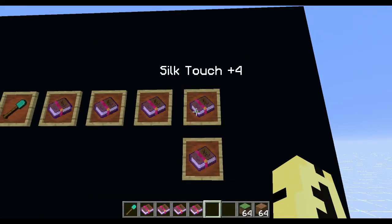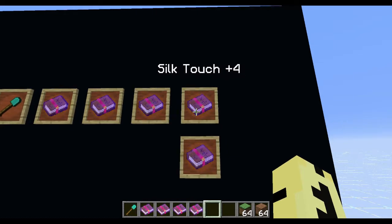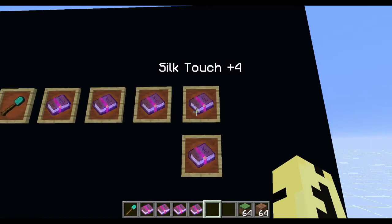Silk Touch isn't necessarily needed on a shovel either, but it will get you things like ice blocks. If you break ice blocks — again, why would you be doing that with a shovel? — but it would give you the ice, not just make it back into water. So I put Silk Touch on there so that I can get grass blocks. It's handy to have grass blocks and dirt blocks, and that's why I always put Silk Touch on there.